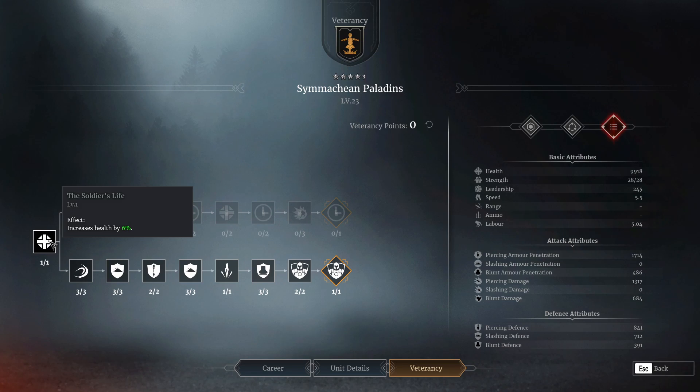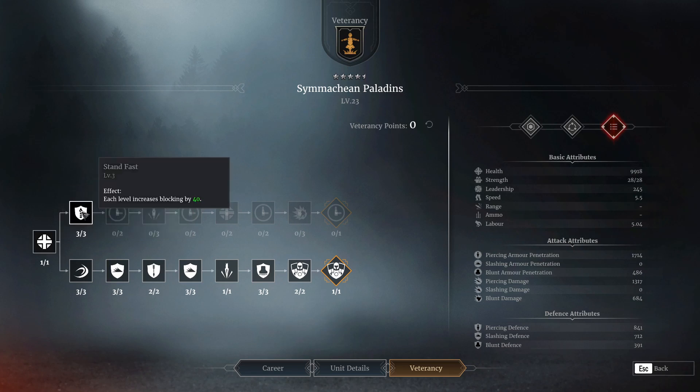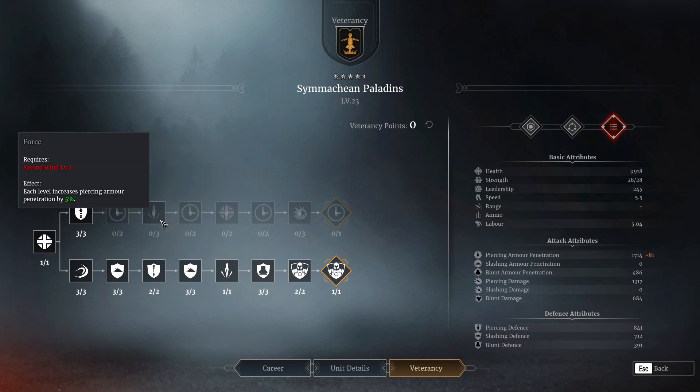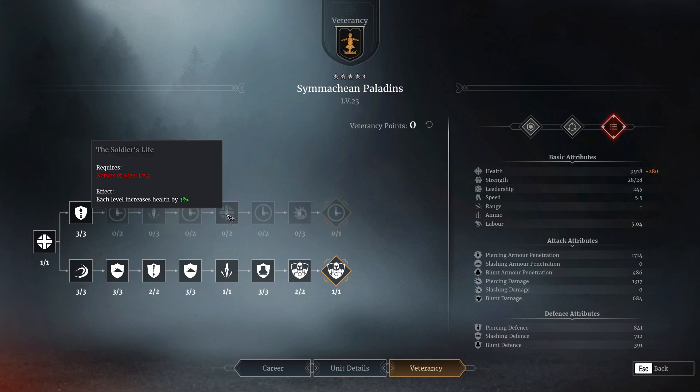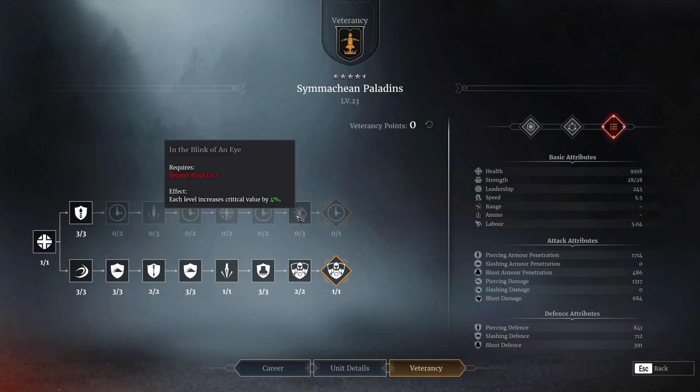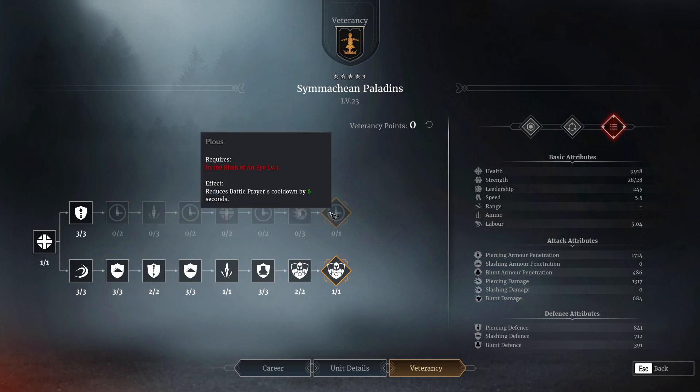You get health right away no matter which tree you choose. If you go top, you get increased block by 40, reduced charge cooldown by 2 seconds, piercing armor penetration by 5% stacked three times, battle prayer cooldown reduced by 2 seconds, increased health by 3%, cooldown by 3 seconds on your charge again, critical value by 4%, and reducing your battle prayer cooldown by 6 seconds. As you can see, it's mainly charge and healing that you get out of that top tree.